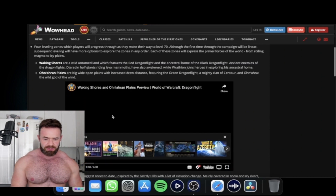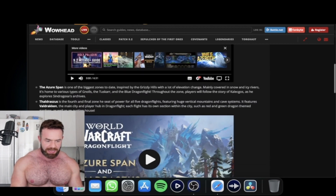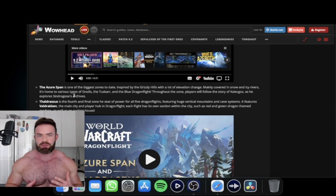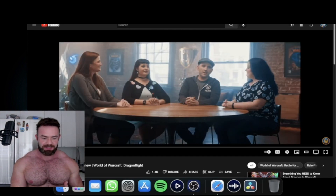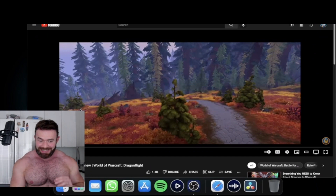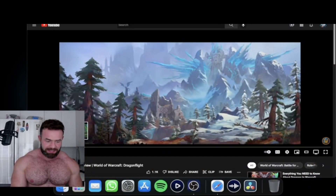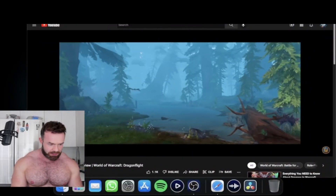Moving on to the next two zones, which will bring us up to the level 70 cap. The first one is going to be the Azure Span. It's going to be one of the biggest zones to date, heavily inspired by the Grizzly Hills in Northrend. I loved the ambience and music of the Grizzly Hills back in Northrend, and just looking at the color palette here alone, this instantly gives me such Grizzly Hills vibes. There's going to be some snowy sections and vast wilderness in the forests.